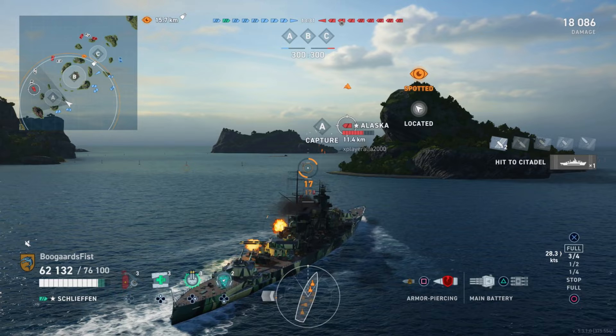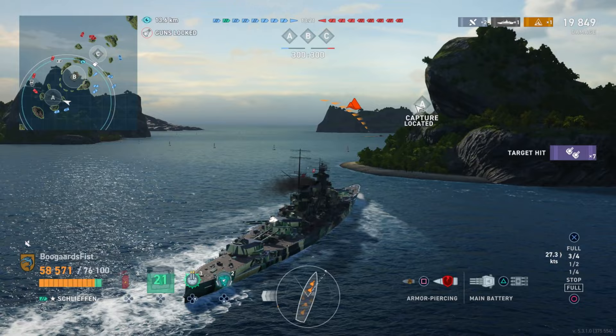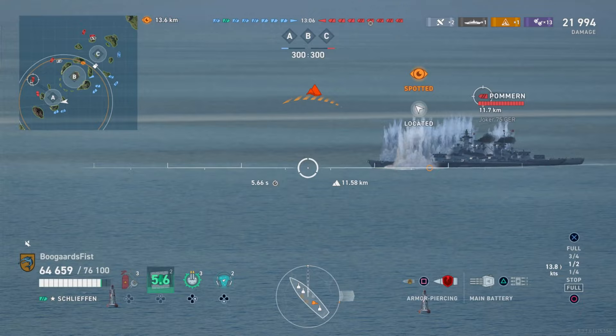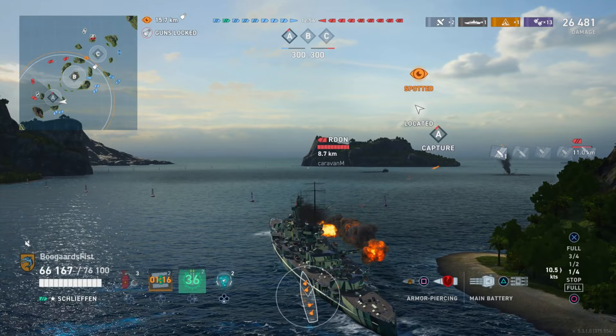We're moving in. We've got a decent shot earlier on the Roon or the Alaska, I think it was. Secondaries are starting off a little bit here. I've got the secondary booster mod — I don't know where it is, it's probably on the Ruprecht or something. I've got to go ask the guys in the warehouse to dismount it and throw it on this ship, because this is definitely a ship you're going to want that for. Meta said he put it on the new tier 8 Italian, whatever that thing is — that's a fun one too, but I think my mod is going to find its way on here.